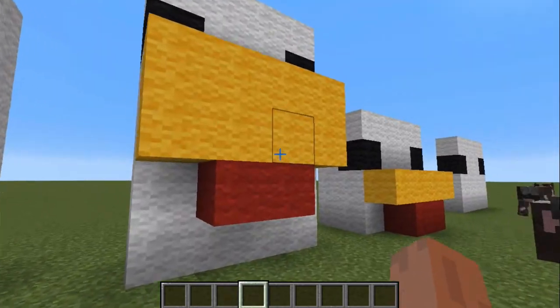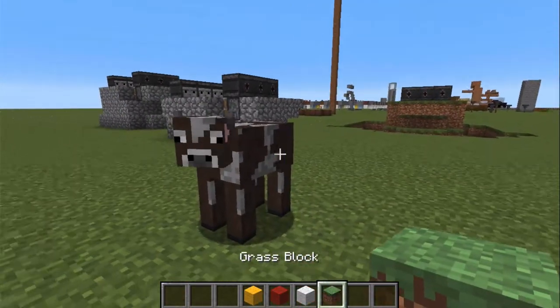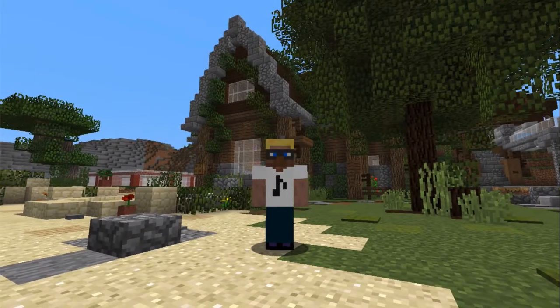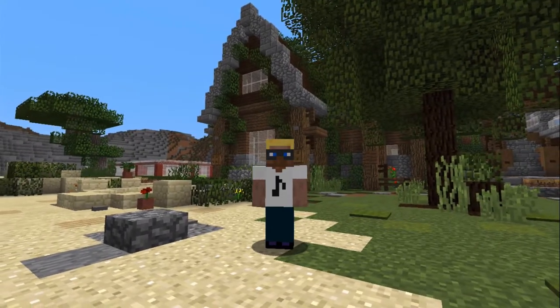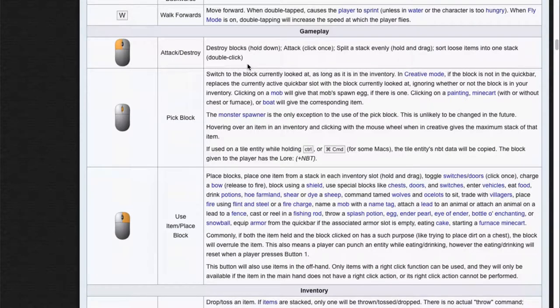You probably knew that you can pick blocks in creative mode just by looking at it and middle clicking, but did you also know it is super useful in survival gameplay? This pick block function, mostly called middle click,